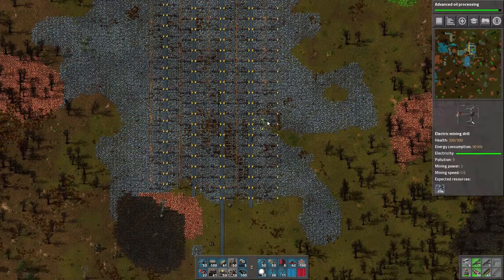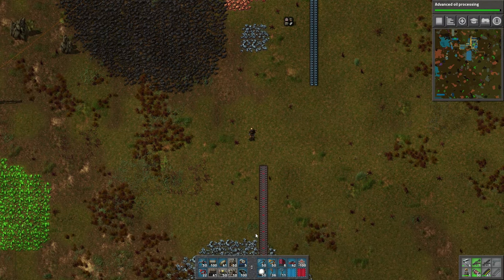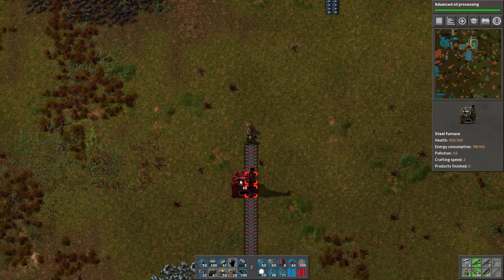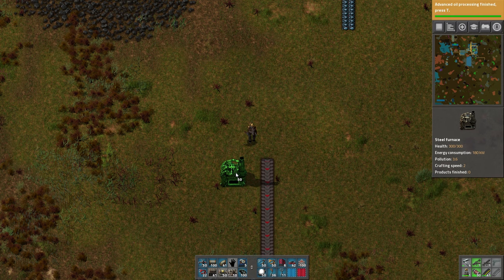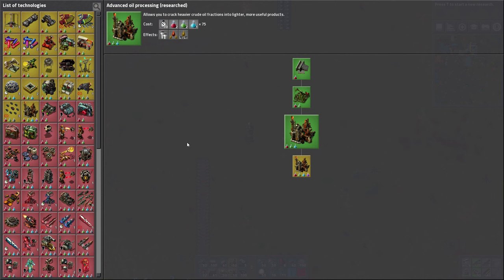I still need to kind of figure out what I want to do with these belts. I started a document that I'll probably put on Google Docs — just every time I'm wondering or I can't remember what a ratio is, like how many items per second does this belt or that belt do, I'll just put it on the Google Doc between episodes and keep saving and updating it.